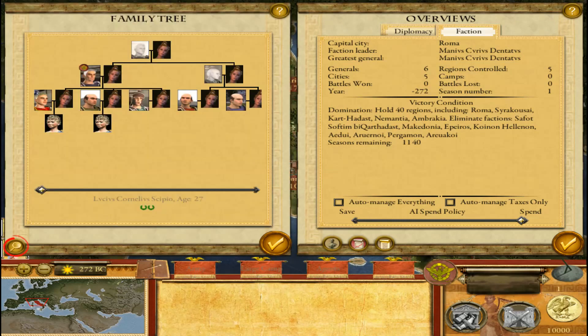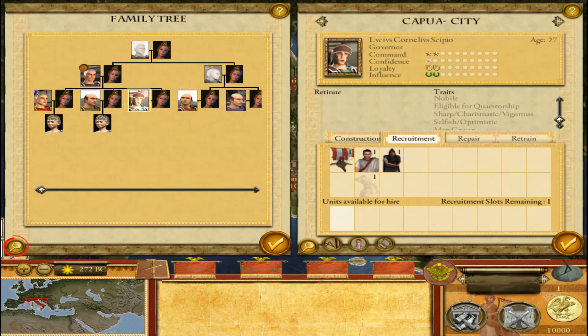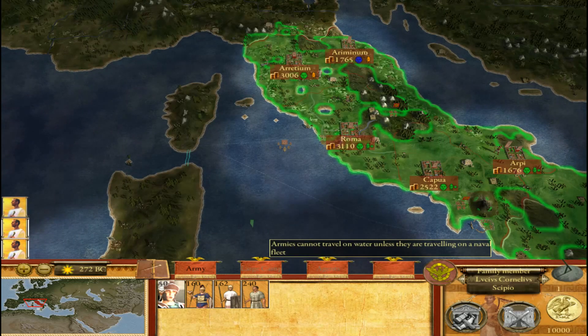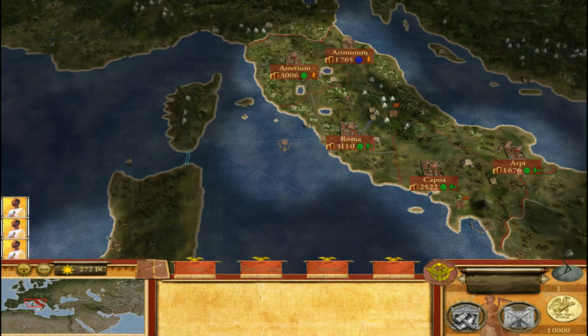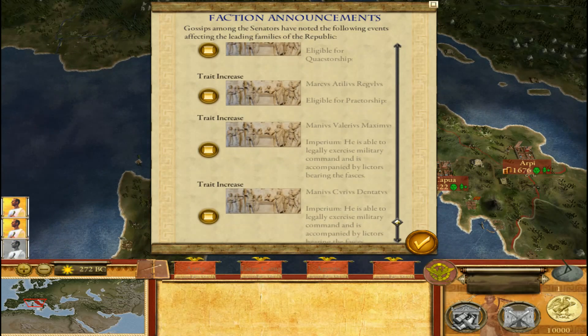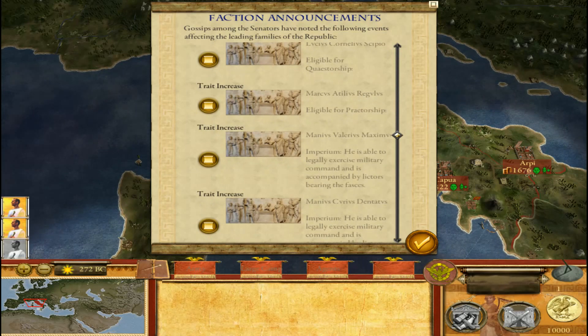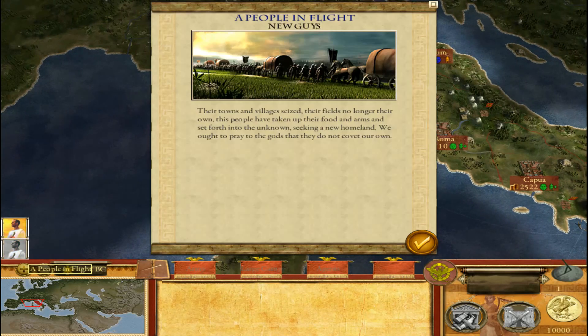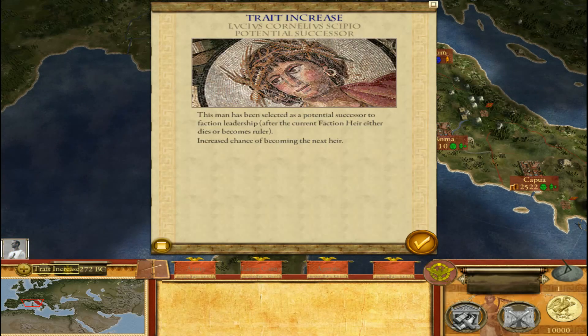Family Tree. This guy has a lot of potential, so we have granted him the Inheritance Privilege. What it means, in theory, is that he is most likely to become the next faction heir. Now this matters a lot for Rome, because only the consuls — like Manias Valerius Maximus and Manias Curius Donatus, who are currently consuls of our Rome — can exercise Imperium. They're the only ones that benefit from getting stats from military command, and Lucius Cornelius Scipio.